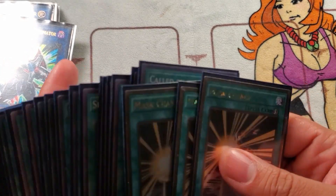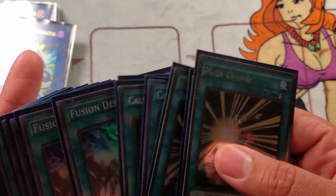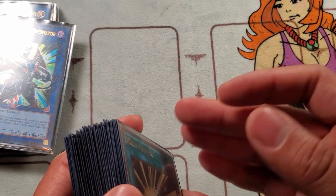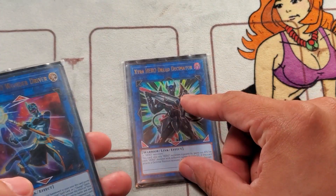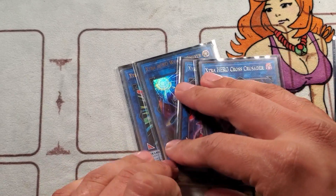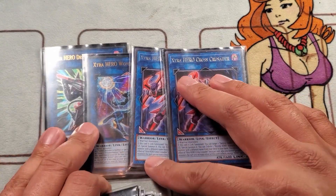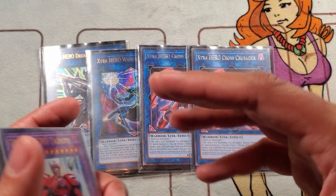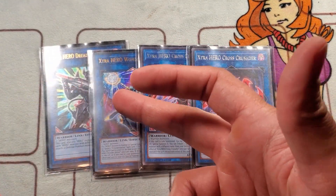The 40-card main deck is really solid. You don't need Dusty Gold, Liquid Soldier, or Dark Calling to fill it out. In the extra deck: one Dread Decimator, one Driver, two Cross — these are pretty standard heroes. I'm a fan of Wonder Driver now, especially in the new format. He's really good for recycling things like your Super Polys. I stopped running him before but tested him out and it's been great.